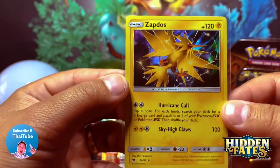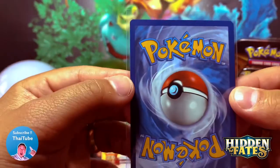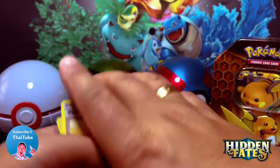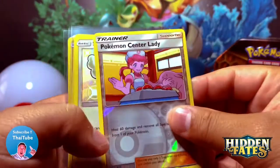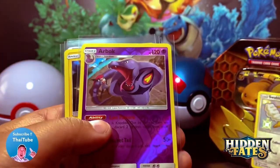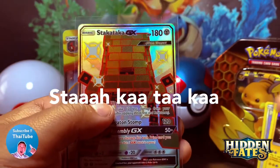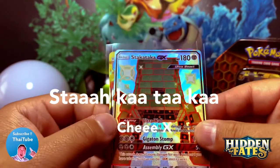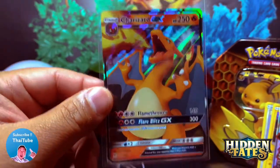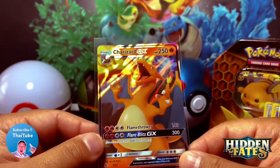Look at that art — centering is really nice. Let's recap, guys! We got a Pokemon Center Lady, baby shiny Swablu, an Arbok, Zapdos, Stakataka GX, and the Charizard GX, baby! Let's go!